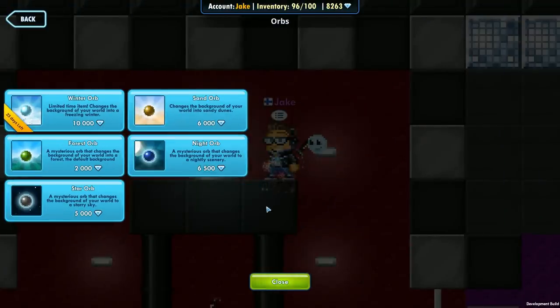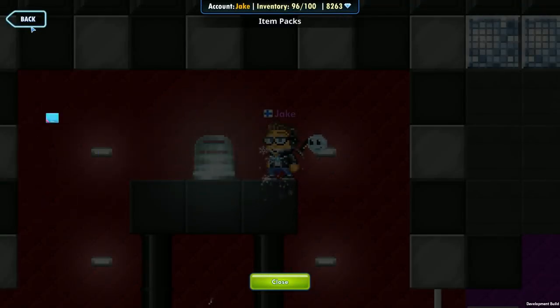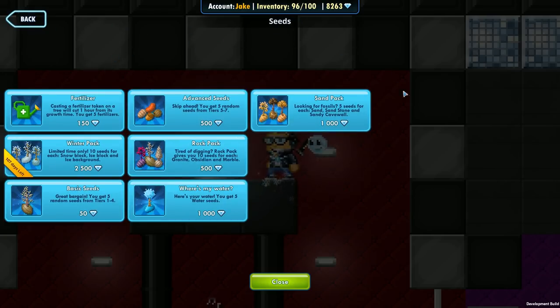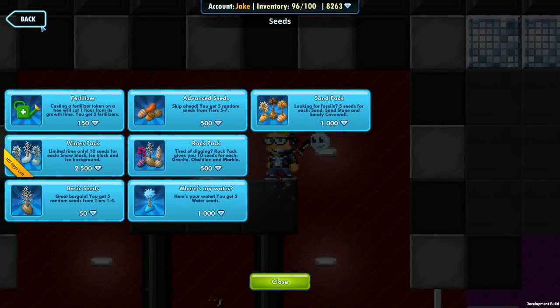From last year, now that we're talking about frost and winter and snow, the snow background is once again in the game. You can go and buy the winter orb background from the shop like you could last year — so it has come back. And also the winter pack, where you get snow, snow background, ice, and ice background, has come back into the game. So you can go and create your own winter-themed worlds inside Pixel Worlds.